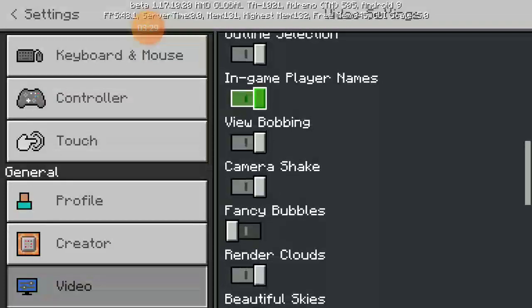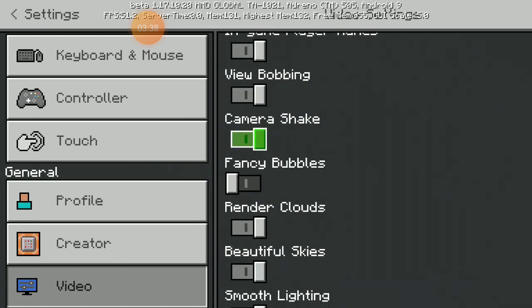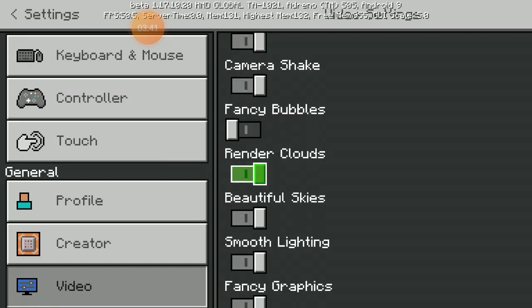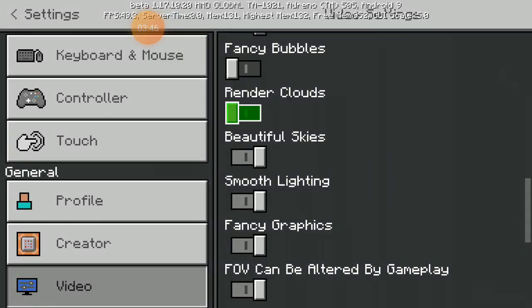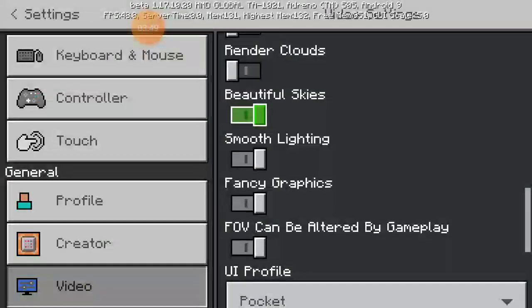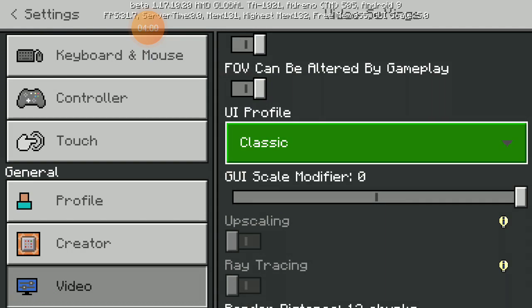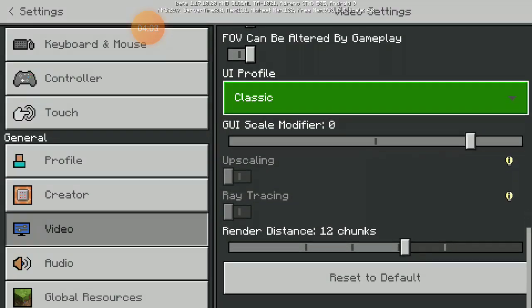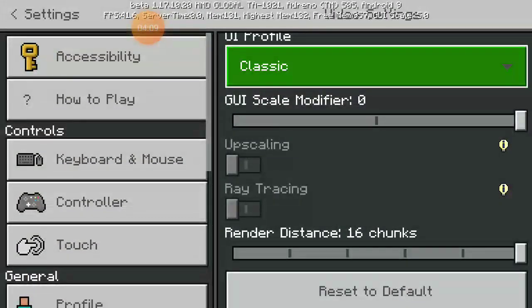Outline selection must be on yes. In-game player names — yes — it makes it easier to spot players. View bobbing — yes. Fancy bubbles is up to you. Render distance must be on. Beautiful skies depends on you. Smooth lighting is optional. Fancy graphics optional. Put the UI profile on classic.